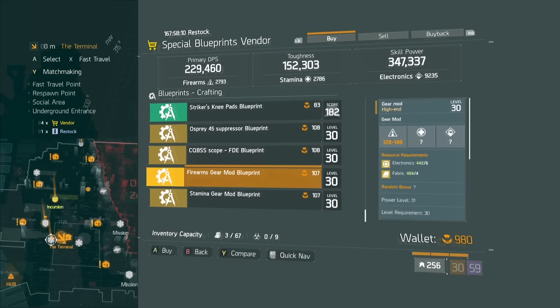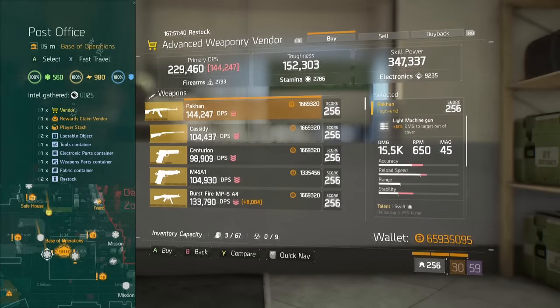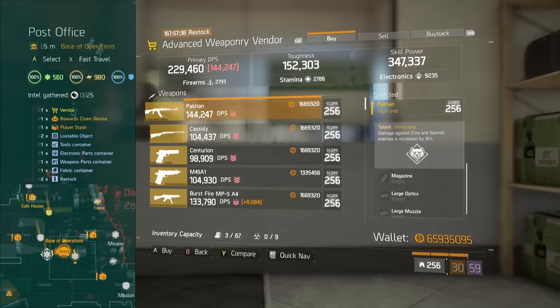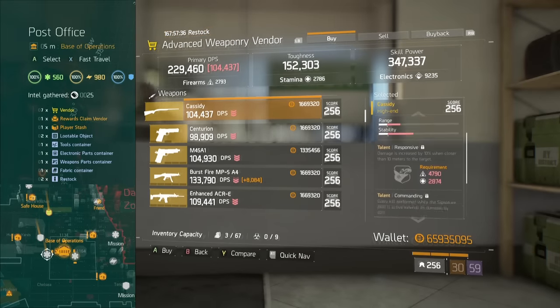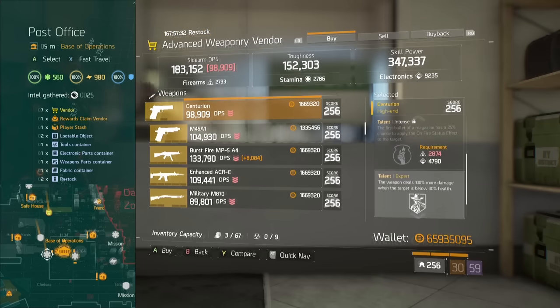Me personally, I'm looking for Firecrest even though it's been nerfed because of all the boosts you can do to resistance — I still think it's pretty good. Alright, here's the Cassidy: 348% stagger. Definitely worth a pickup.